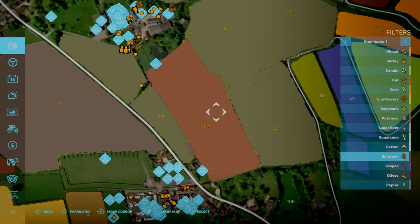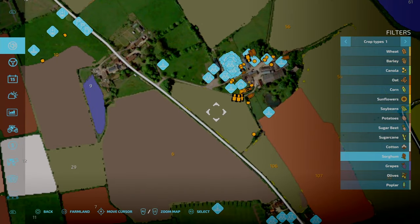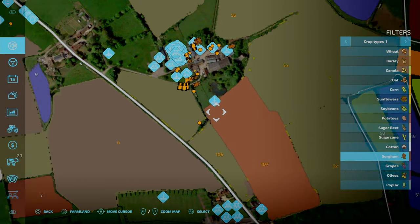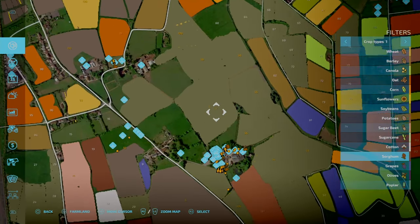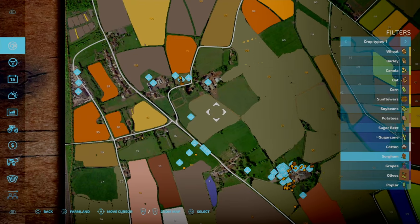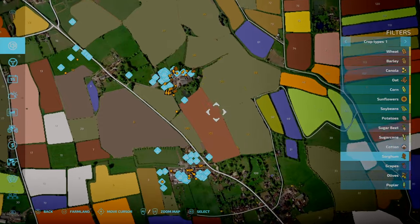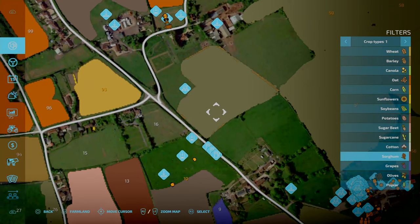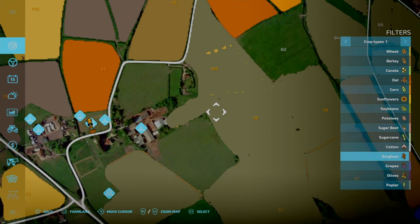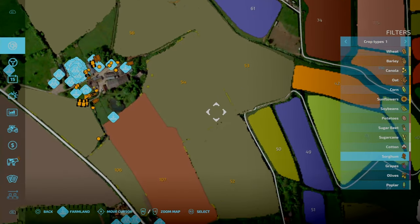Last episode we planted potatoes in field 107. We're going to leave 106 and this area over here for grass so we can get some silage of that - just a bit of silage here and there for the cows in the future. My initial thinking was to do all of this, but actually since that's a separate area, all these fields are linked together via a path.